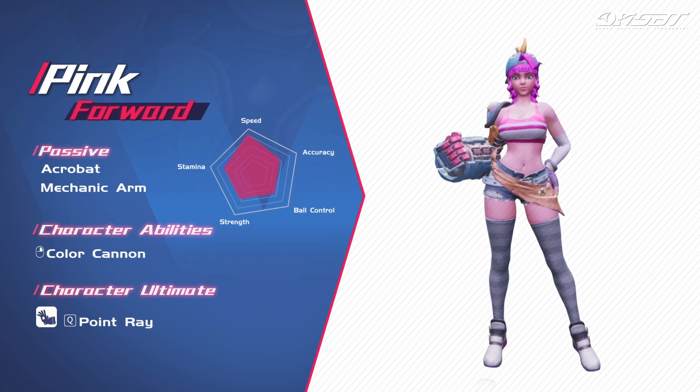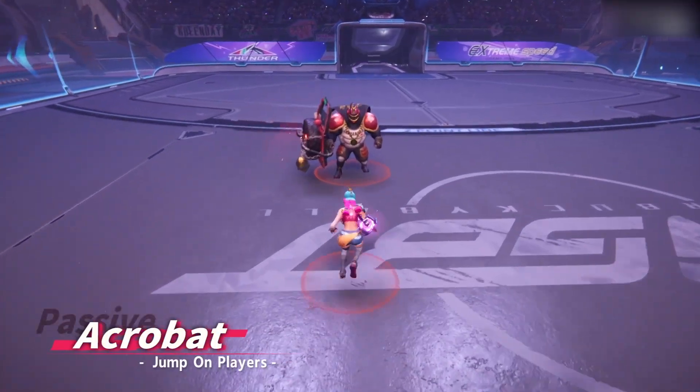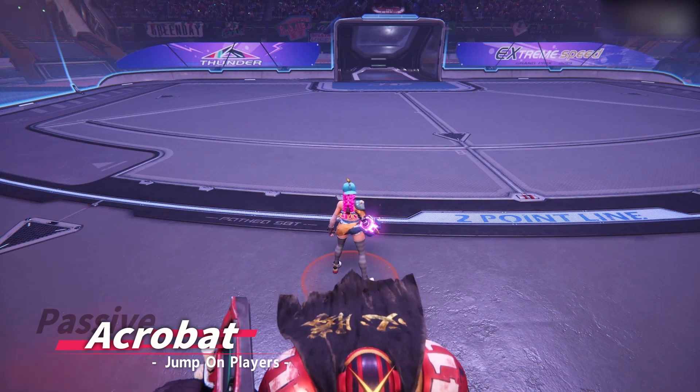Welcome to SVT's character tutorial for Pink. Pink is an adorable yet annoying character that's best suited for playing forward. Pink can perform acrobat when jumping on top of other players.